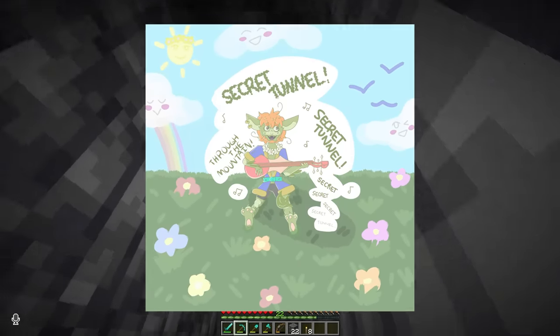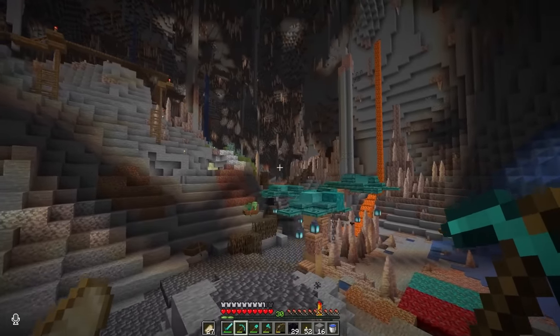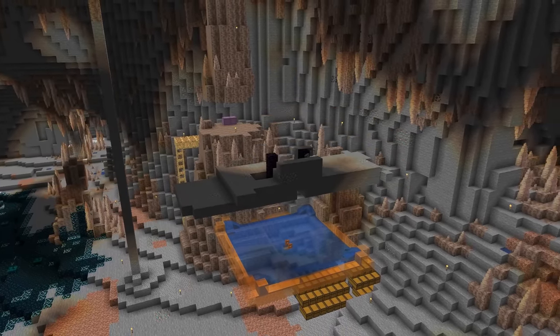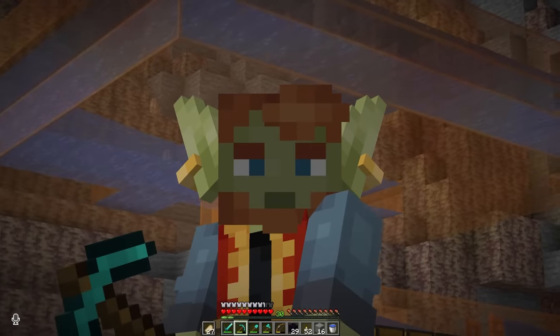Shout out to Supernova for the amazing crossover fan art. Now be sure to leave a like, and please subscribe. Let's talk about the elephant in the cavern — the cobblestone farmer I built? Yeah, it's gone. It blew up again while I was building the super smelter, so I took it all down. Today, it's time to build a new one that hopefully works.